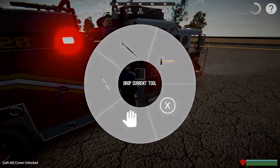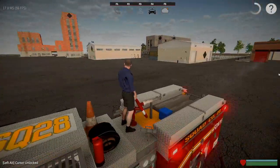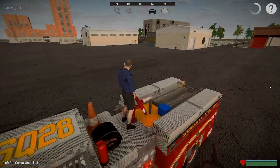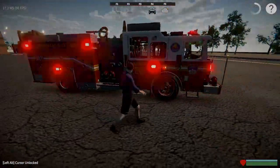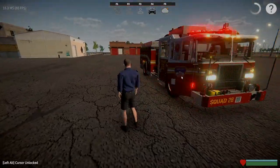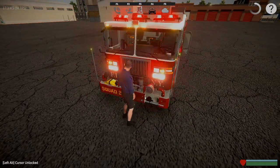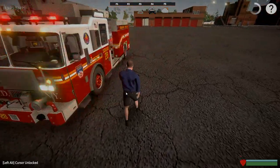There's also a pike pole here. Press F to use the deck gun, which you aim by hitting the left click button on the walls and then using your arrow keys to aim it. You can also right-click on the doors to open them. Up here you have a supply line and an attack line — to charge it just press up here. There's also a water can which you can equip through the Control menu.